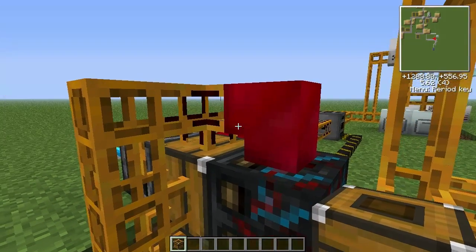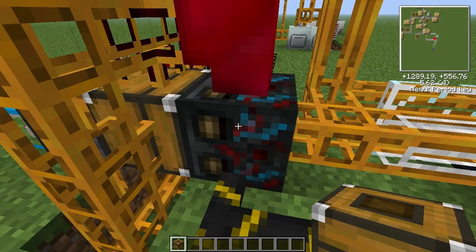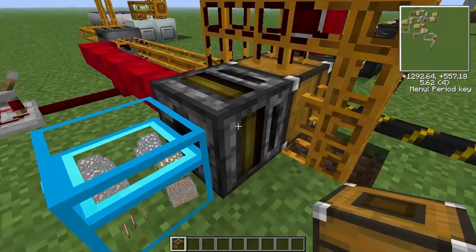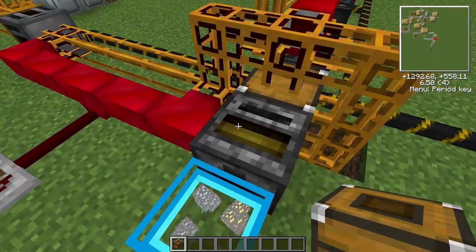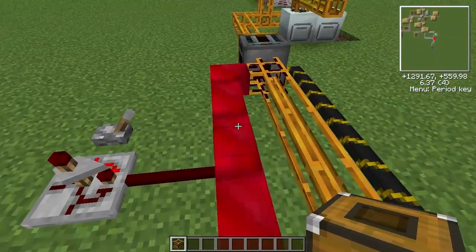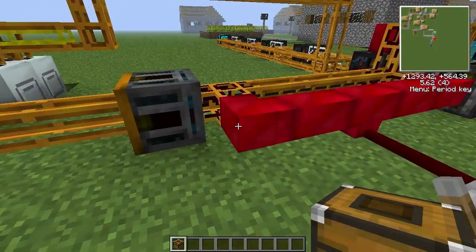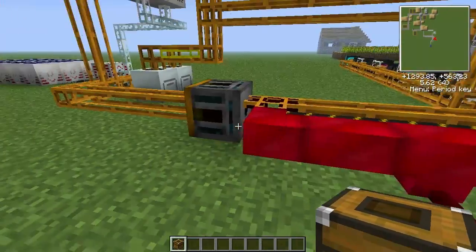Because of this, I need a redstone signal to travel to the sorting machine and then extract items. So I still have the regular filter with chest, and then I have extra red jacketed cables to connect everything to one timer.